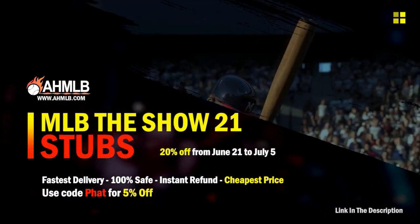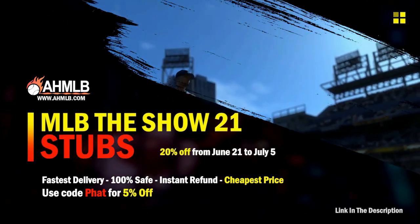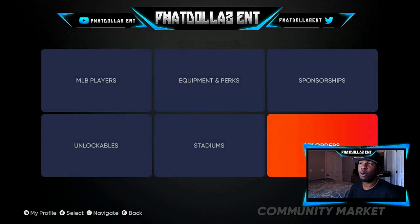MLB is having a crazy sale — 20% off, plus if you use code 'fat' another 5%. Alright, so the first thing we're going to do is look at the marketplace and then look at my orders, so you can get an idea of what cards I've been choosing, what's been flying off the market, and how you can make a lot of stubs. We're going to go to my orders, then active orders — I have nothing left — and now completed orders.